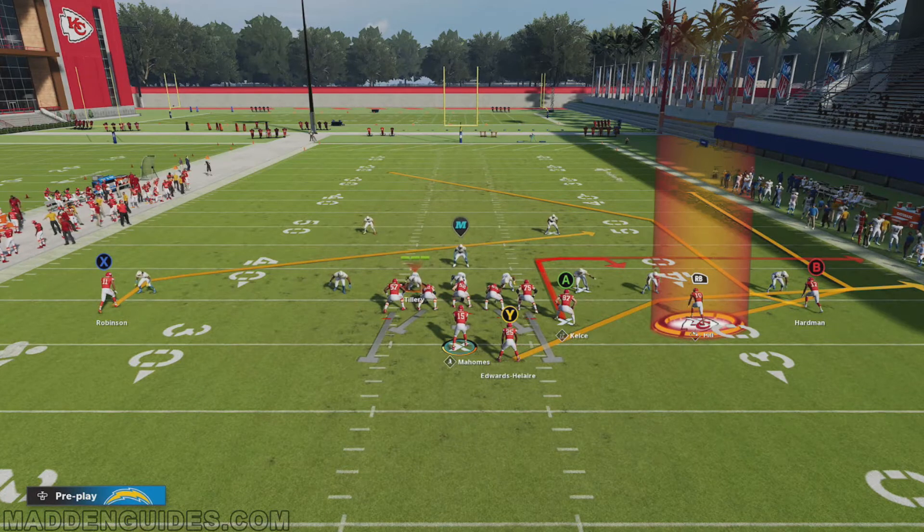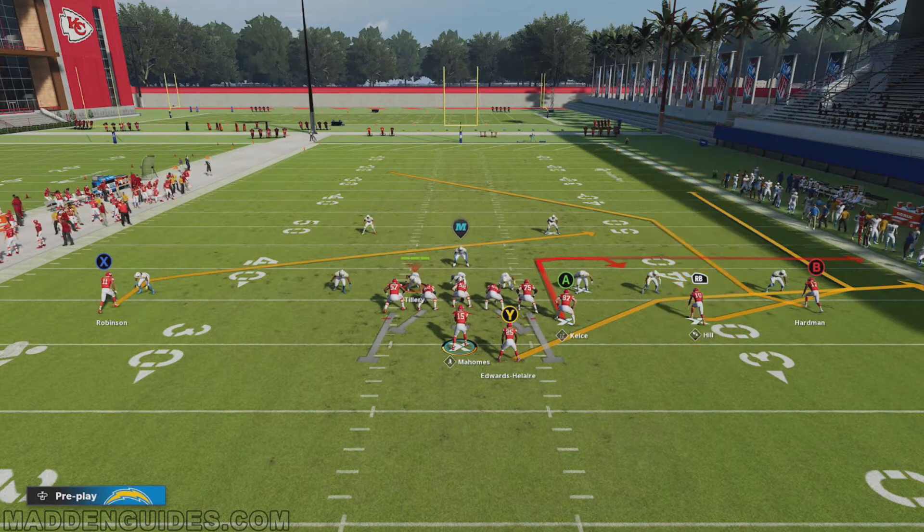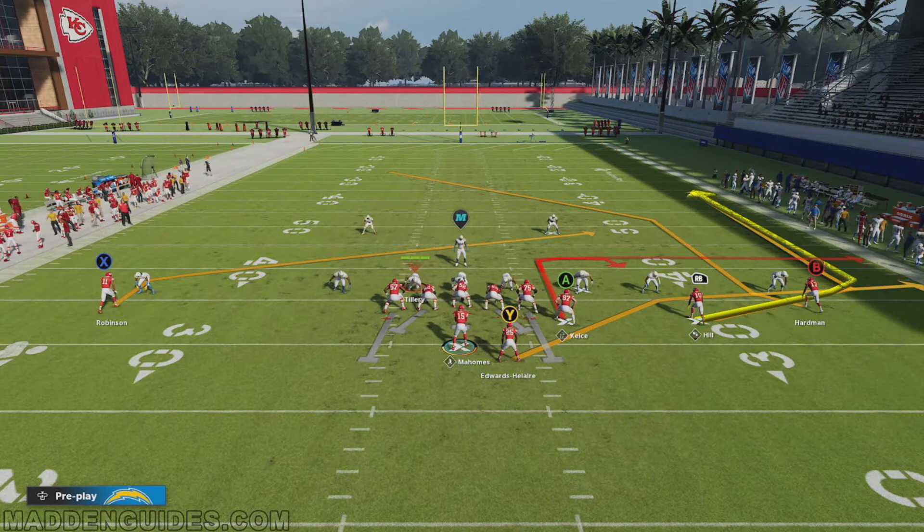Let's go ahead and show how this works. This play is pretty effective in its own right without any hot route adjustments — you've got all kinds of options. I'll tell you this: four receivers can get open against this particular coverage. Let's go ahead and run it.